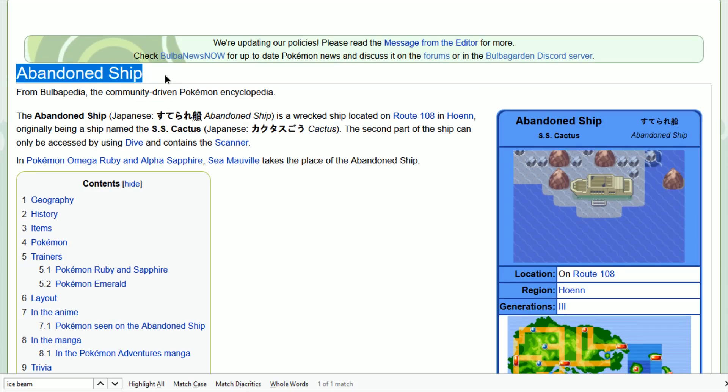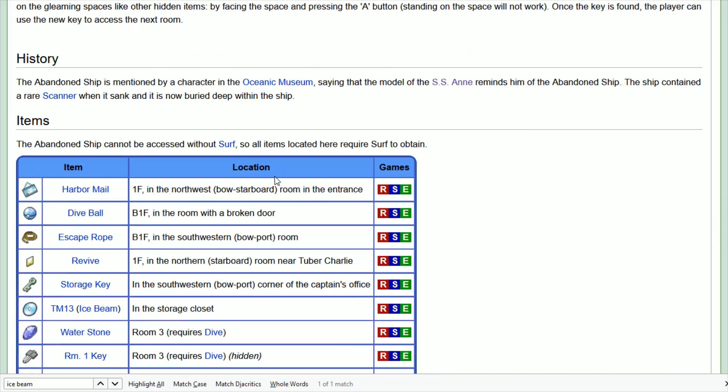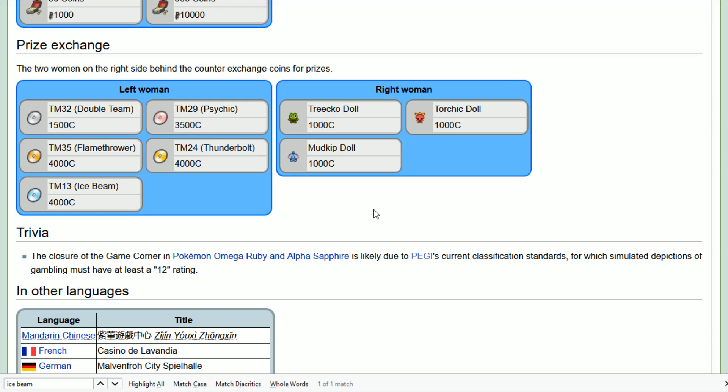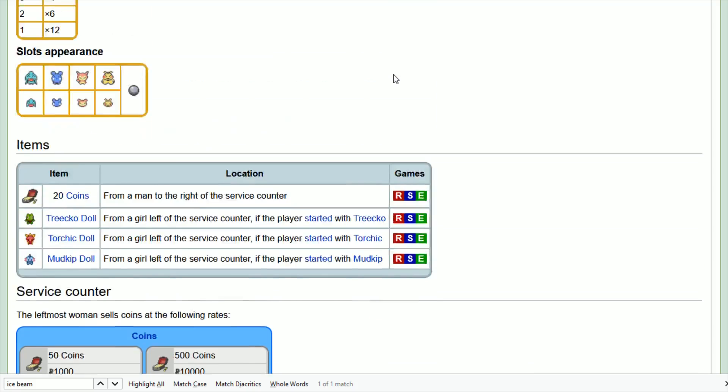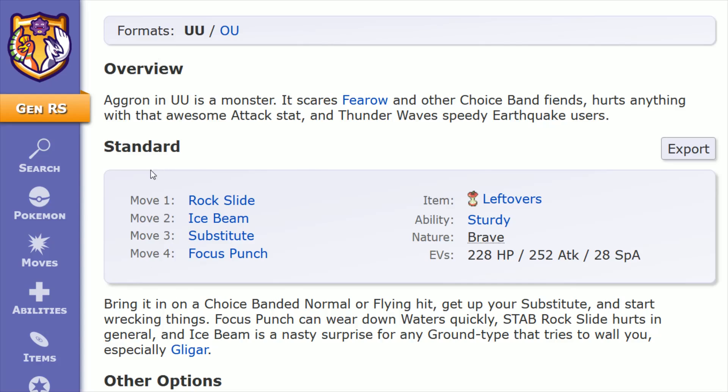TM13 Ice Beam can be found over at the abandoned ship in the Hoenn region. It's located in the storage closet — you're going to pick up a storage key as you work your way through the abandoned ship, and then you can use that to open the storage closet to pick up TM13 Ice Beam. The other repeatable way to pick up TM13 is with 4,000 coins as a prize exchange at the Mauville Game Corner.